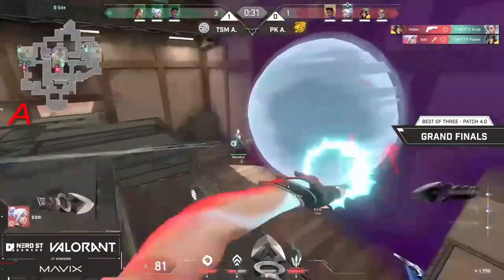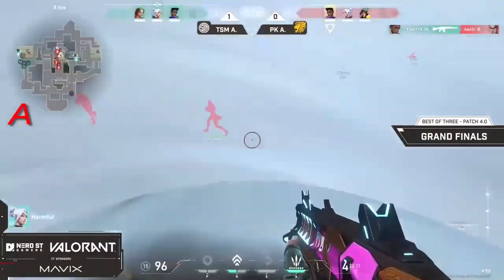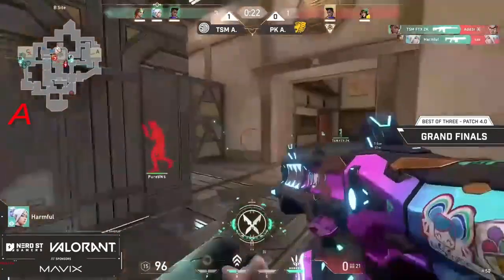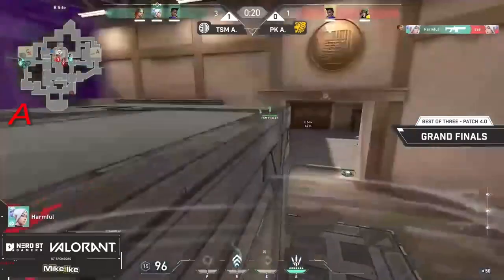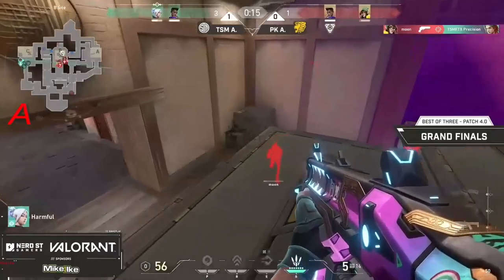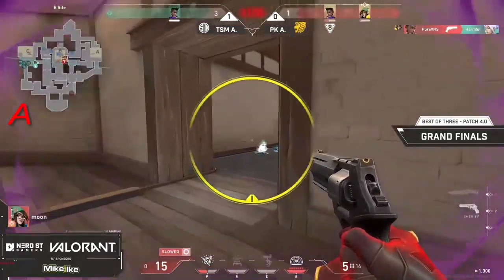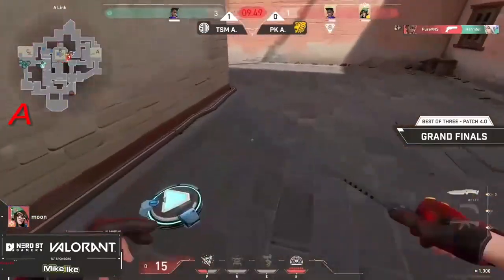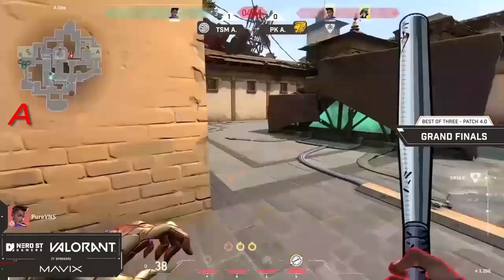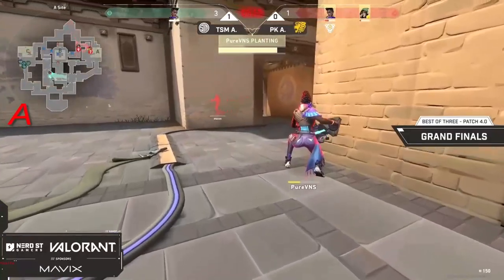Leak caught by the judge. Say is actually making work with the blade storm on this eco round, but going to miss his knives on harmful. The seeker is going to blind say and harmful capitalizes off those seekers. It's a 2v2 — 17 seconds on the clock. That judge is doing absolute work — 10 seconds — actually going to take one down and the spike might get planted. Four seconds left — oh, is it too late?